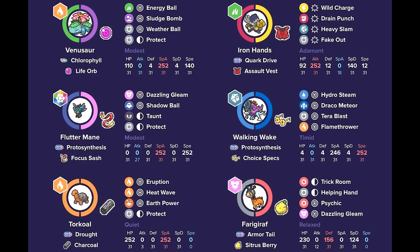We also have for support a Focus Sash Taunt Flutter Mane, which is able to take advantage of the special attack boost from the sun, do a lot of damage, and Taunt to prevent any shenanigans. Finally, to round out the team, Iron Hands — a good pair with Trick Room mode, the Farigiraf and Torkoal.